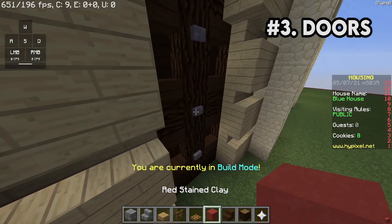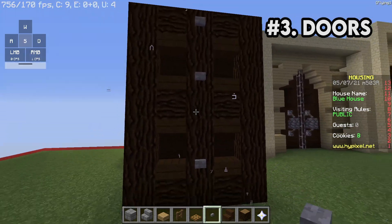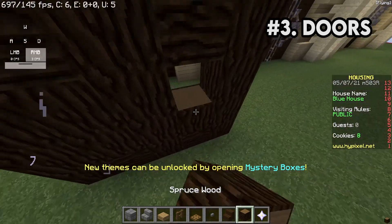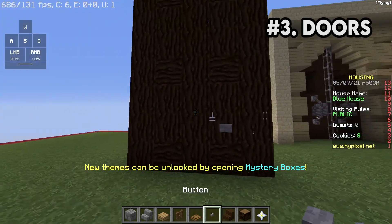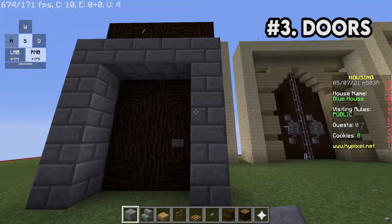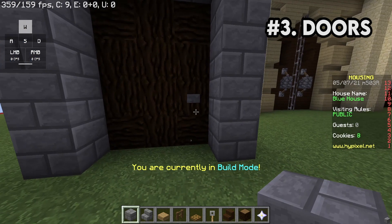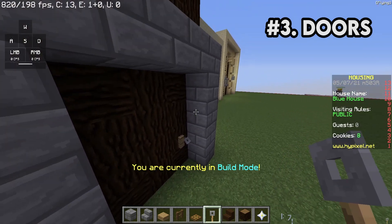Something I learned from seeing some Statical builds is he likes to add buttons going down the door, and that looks pretty nice. Something you could do is, if the door is more flat with no overhanging roofs, you could throw a button right here — it could just be like a doorknob. And some other doorknobs I like to use are tripwire hooks as well, which have the same kind of effect.